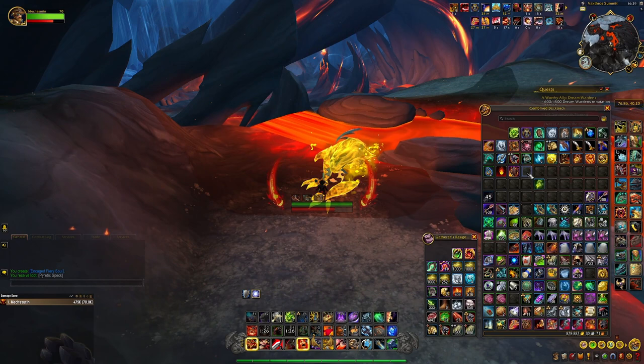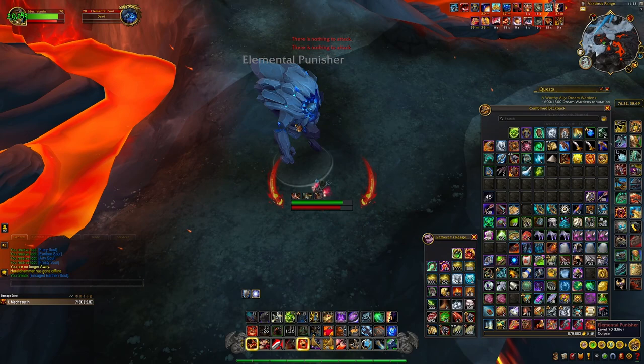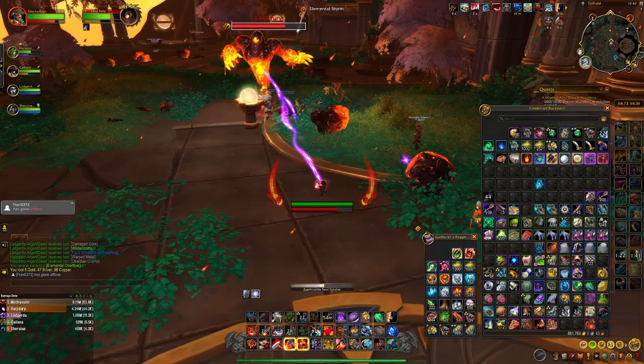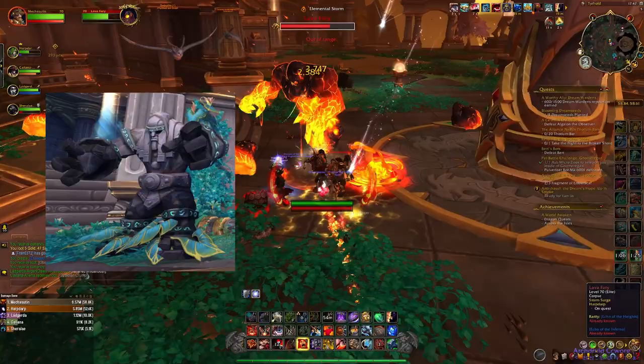It is worth mentioning that there are other Elite Elementals you can farm the Souls from — for example, one Earth Elemental among the Fire Elementals, or an Enraged Air Elemental among the Water Elementals. Another quite important thing is that you can use the Inhaler on Elementals during the Primal Storms event, which rotates once every 3 hours and is up for 2 hours. For example, here I am using the Inhaler in Tyrhold on Fire Elementals which usually aren't there. Also, there are Guardians which are considered Earth Elementals, so you can use it on them too.